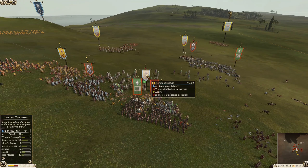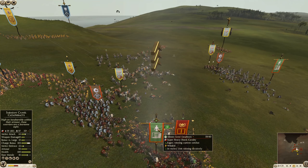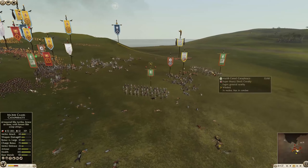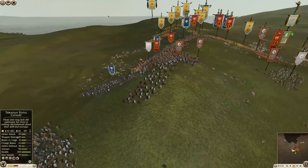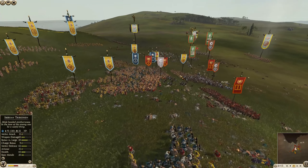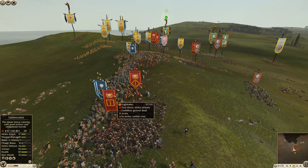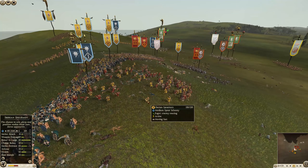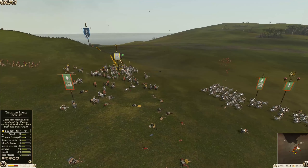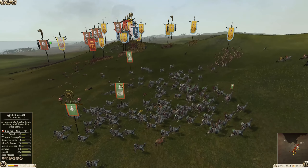Nice rear charge there by the Saba — they get rid of those Iberian tribesmen no problem and turn around to smash into that Thracian horseman. 102 charge bonus right now because of the trample effect. The slingers are firing into it — nice job to get rid of some of those Camel Cataphracts. Some are pushing out toward the Thracian Royal Cavalry. If that Royal Cavalry can avoid the charge and get into combat, it ought to do okay against the Camel Cataphracts, but if it takes a charge from them, it's going to be ugly.